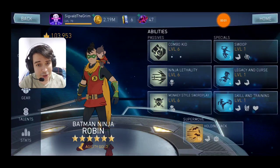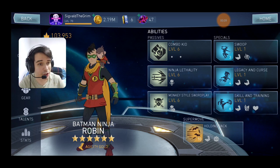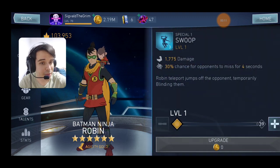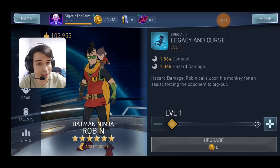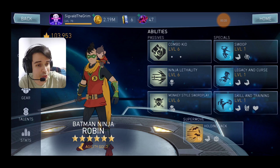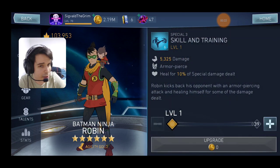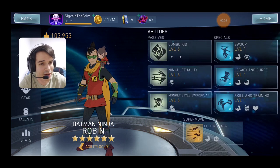The other challenge character is going to be Batman Ninja Robin. For this challenge you need League of Archae characters, so hopefully you have them. If you do, definitely farm this because he's a very good character. First special is going to blind the opponent. Second special is going to tag out the opponent, particularly useful when fighting Last of the Joker in Dawn of Apocalypse. Third special is going to deal damage, have armor piercing, and heal you for the damage dealt.